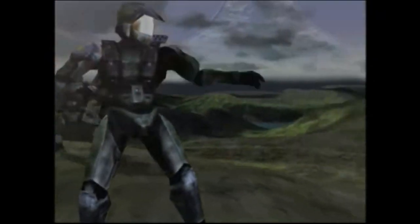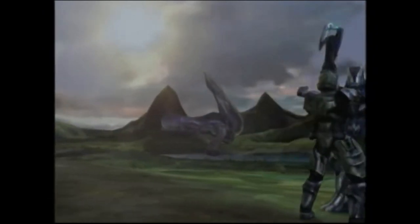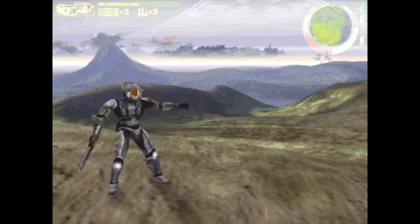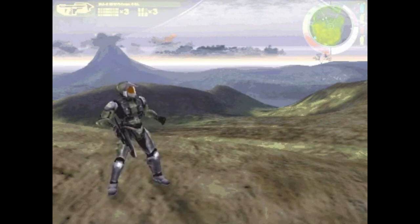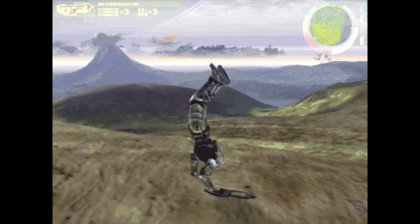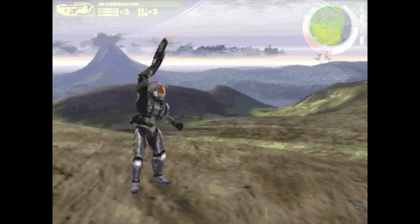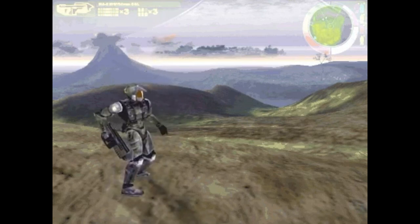Now let's look at some cut features from this build. The first let your character express emotes, which included bowing down, pointing ahead, a gesture to come over here, a handstand, a roger-that motion, a wave, and a victory pose.